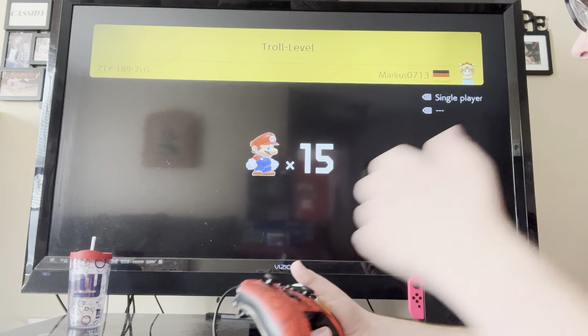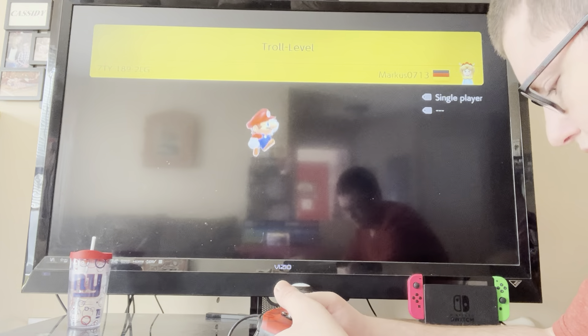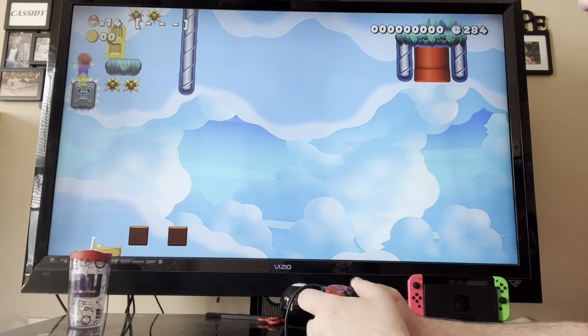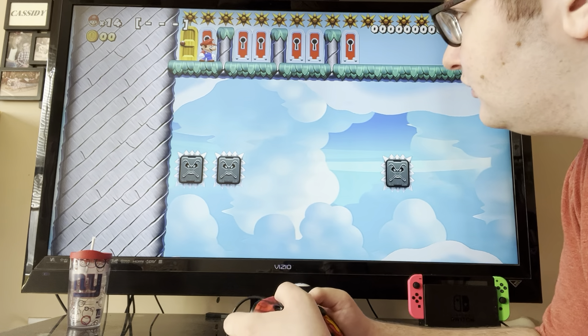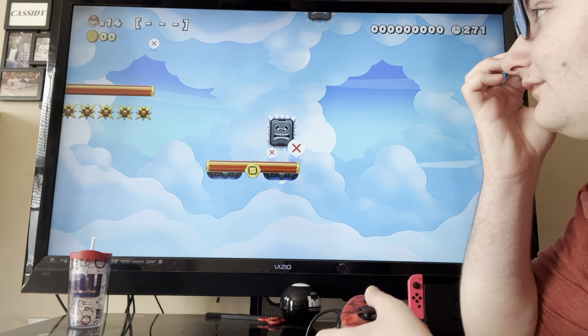Troll level — great, of course there's a troll level right off the bat. There's a swamp already. I'm going to try to get the swamp from down here and bounce on it. There's a door here and only a pumpkin cube, okay. There seems to be a series of keys you can collect but I don't have any keys right now so I can't do that.